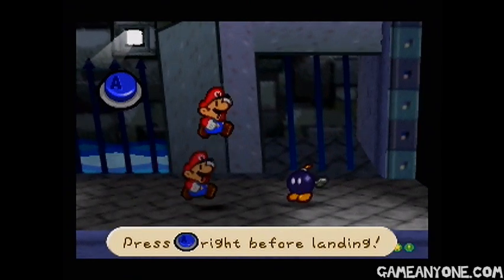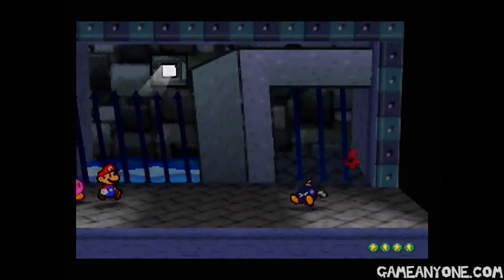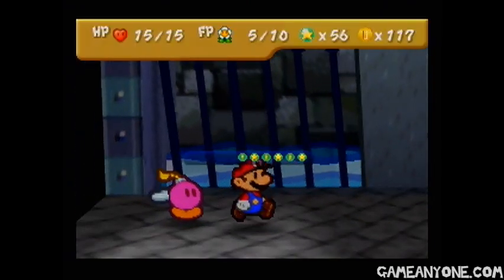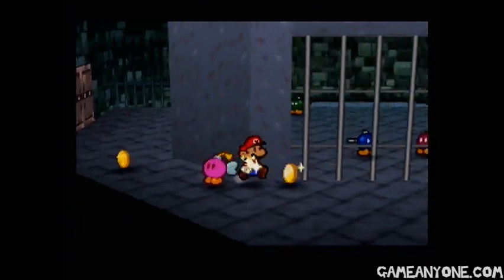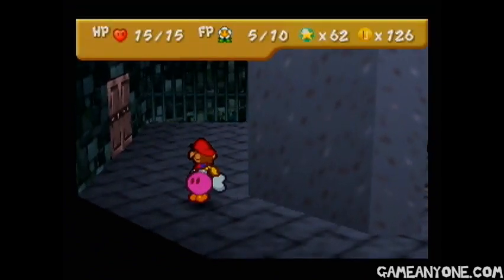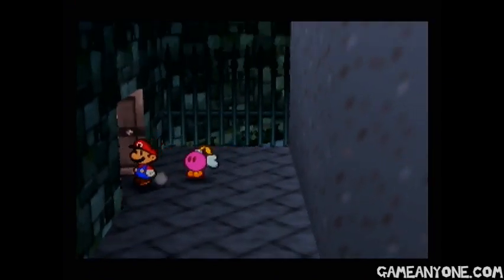Besides Mario, of course. And we're going to use a Power Jump and finish this guy off. So there we go — we get our star points and used our new party member, so awesome. And we also get a ton of coins from this battle. We're up to 126, which is actually quite a few at this point.